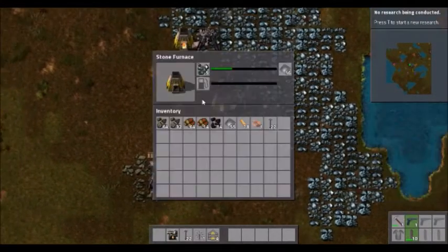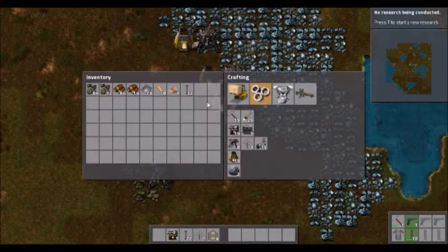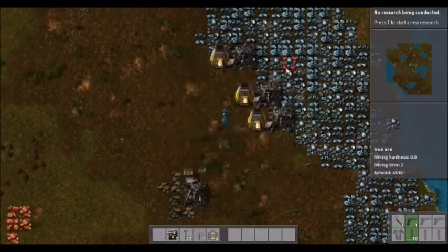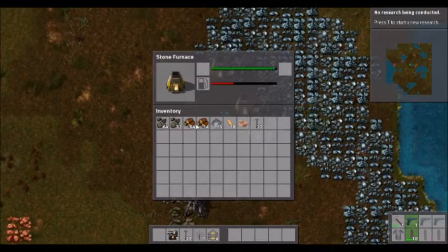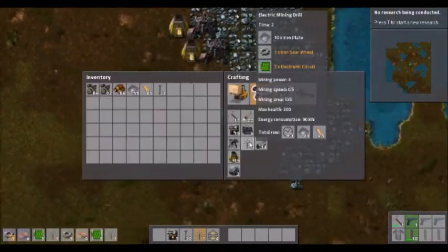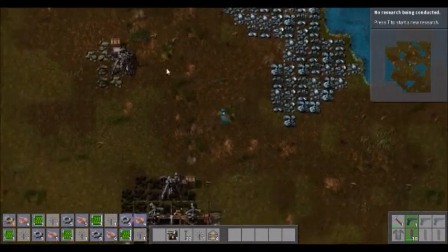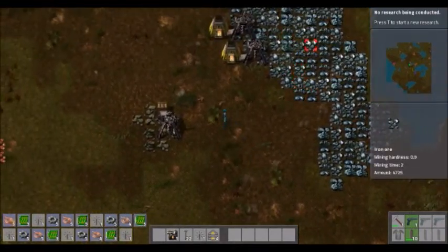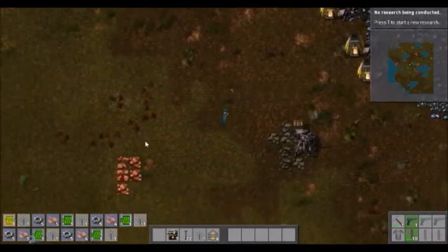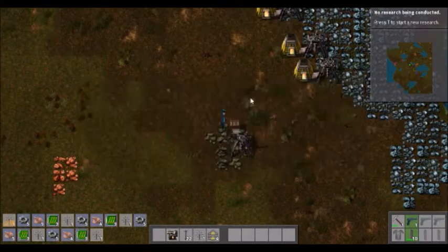So we are going to collect whatever little amount of iron there is here. Let's get some fuel going there. We need to make more drills — lots of drills. We are going to have a mass line of all the raw material and then a mass assembly line of furnaces. So we're going to need lots of stone as well.